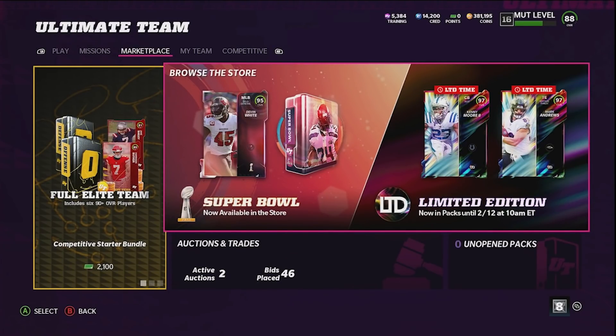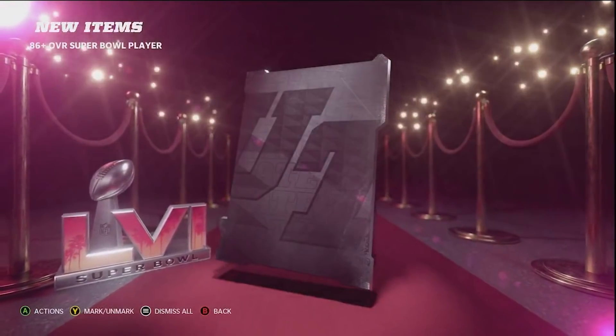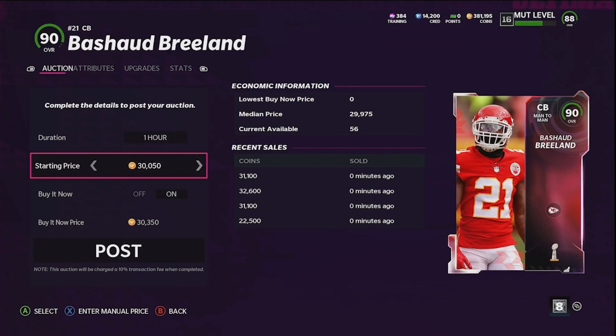We might be able to pull this off with 400k. Let's open a training reroll — we get a 90 overall card, pretty good, selling for around 30k. That's gonna push us over 400k.